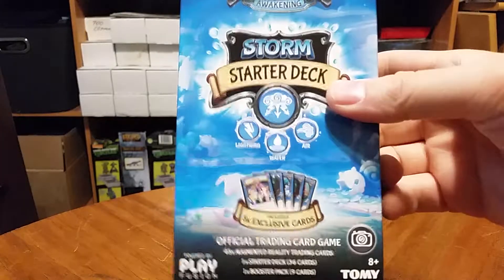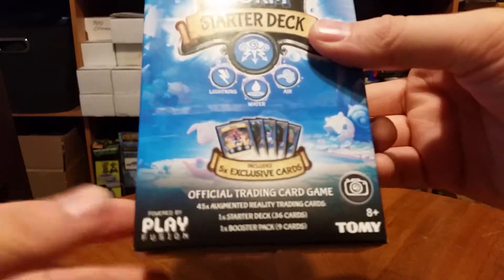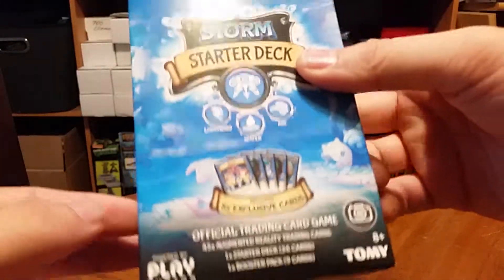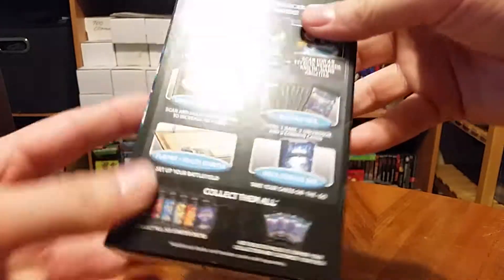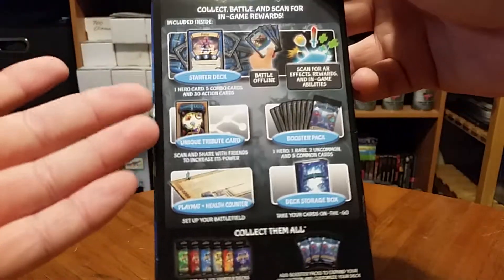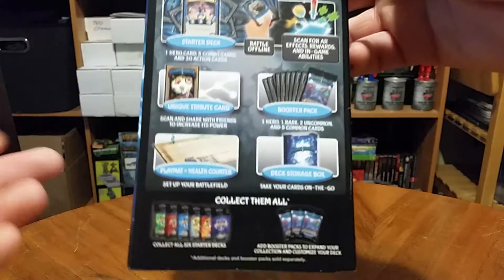Hey guys, Timmy unboxing the Lightseekers TCG Storm Starter Deck. 45 cards with 36 starter cards and a 9 card booster. Some art there on the sides. Shows us the starter deck to scan everything. The tribute card booster pack tells us what contents are in the booster.